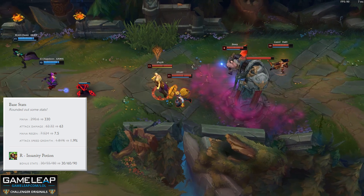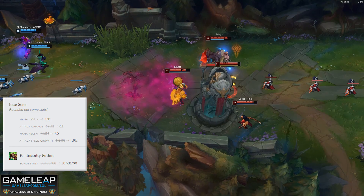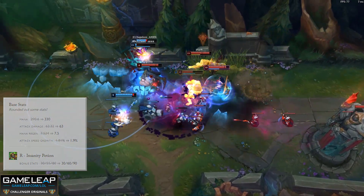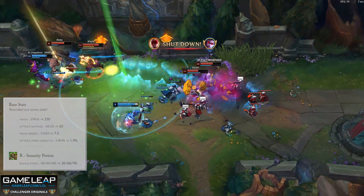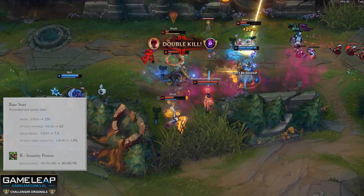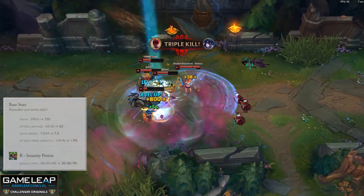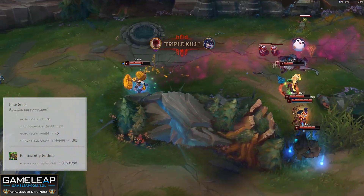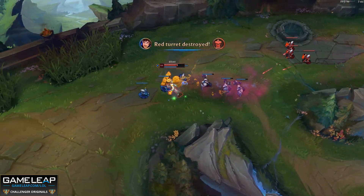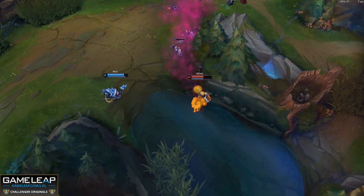Singed is receiving a buff to his late game which gives him 10 more of each stat, which is actually pretty good for him. This should give him a little bit more survivability in late game teamfights so he doesn't just get melted by hyper carries, and may allow him to kill some more targets with a little bit more AP. Singed is a very unique champion — I don't typically rate him very high on a tier list simply because his playstyle and goals are completely different from every other champion in the game. But for all you Singed one-tricks out there, I definitely think he's going to be in A tier for this patch.